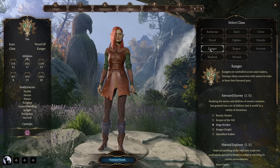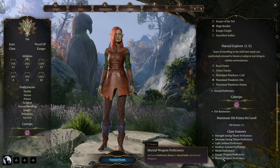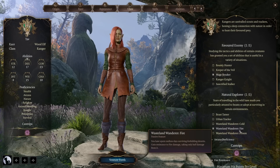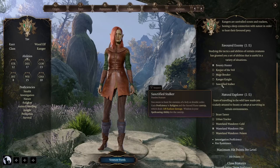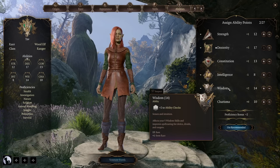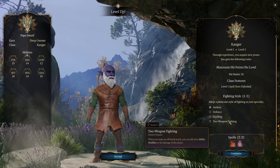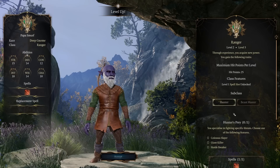Next up is the ranger, who I also think will be a staple in many roguelike builds. They get martial weapon proficiency right away, which is great for longbows, long swords, or other weapons beyond what's available as a rogue. Natural explorer is always nice, especially wasteland wanderer fire which makes you take half damage from fire. What's different for a ranger is that you want wisdom at 14 for more spell slots. On level 2 you get to pick a fighting style - most likely archery or two-weapon fighting.